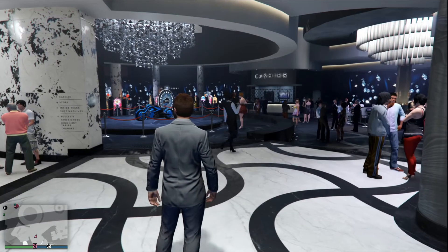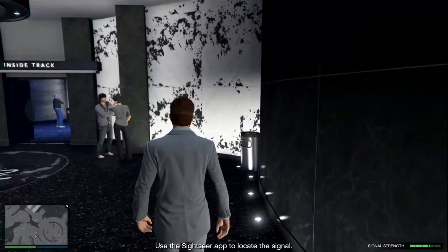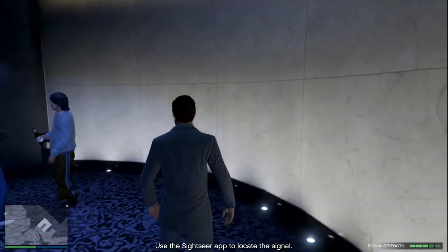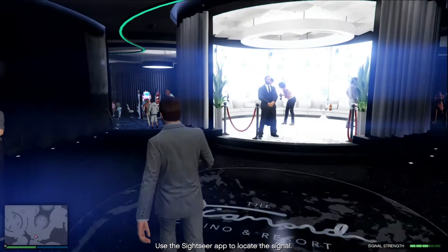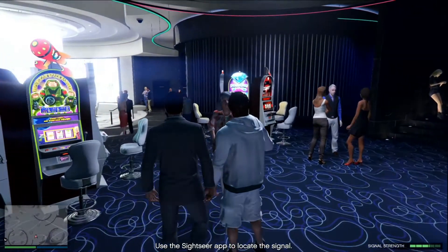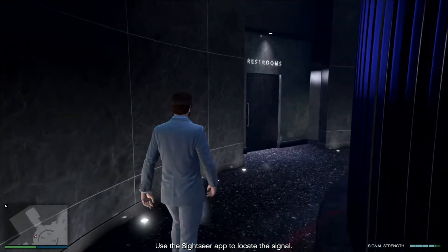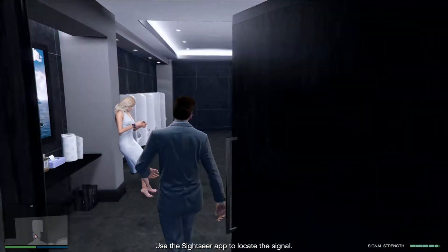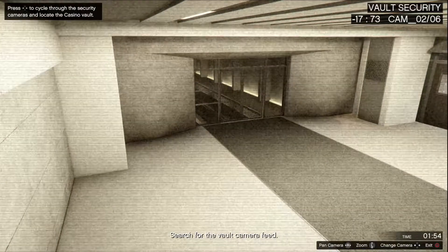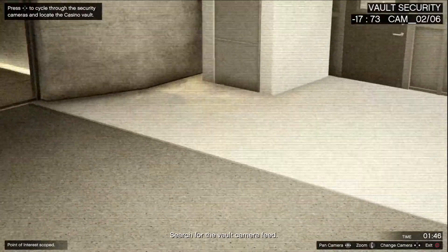Okay, bring out your phone and search for a wifi signal we can piggyback on, and try not to look too conspicuous while you do it. Let's go this way. Where are you? You're getting stronger over here. Why is it in the bathroom? Is it seriously in the bathroom? Yep, it's in the bathroom. You've got it — I'm in the system now. You only have a limited amount of time in the security feed so move fast, find what's in that vault.